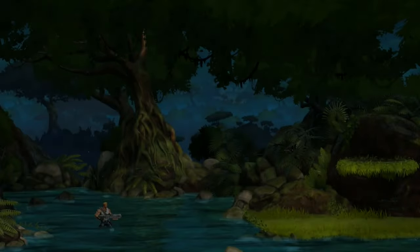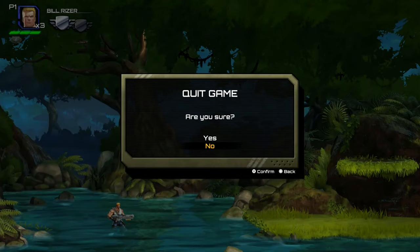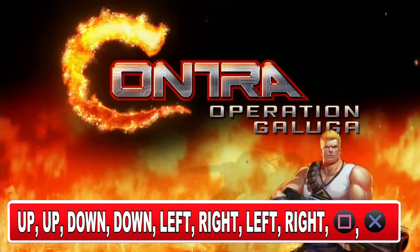If you missed your chance, you can start a new game and once you're in-game press the option button, select quit game, and as soon as you see the big C enter the code. It's very important that you use your d-pad, not the analog sticks.